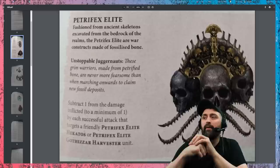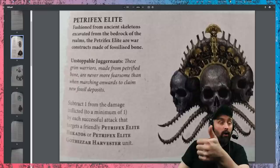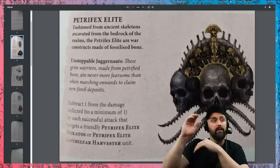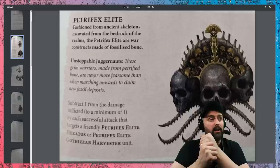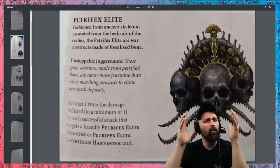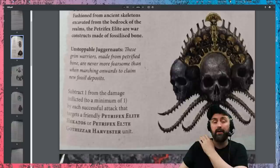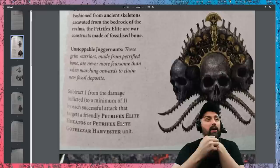Petrofex Elite is very interesting depending on how the war scrolls shape out: subtract 1 from the damage inflicted by each successful attack that targets a friendly Petrofex Elite Hecatos or Petrofex Elite Gothizar Harvester unit. You reduce damage from 2 down to 1, or 3 down to 2, but you can never go from damage 1 down to damage 0 — it always has to go to at least damage 1. The units this affects are Immortis Guard, Necropolis Stalkers, and Morghast Archite and Morghast Harbingers. It really ups their defensiveness, especially when you can also give units a 5-up ward save.